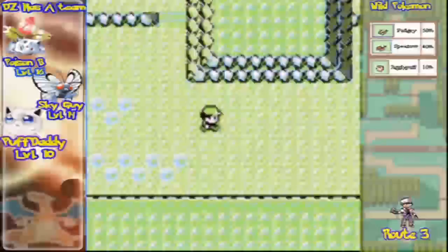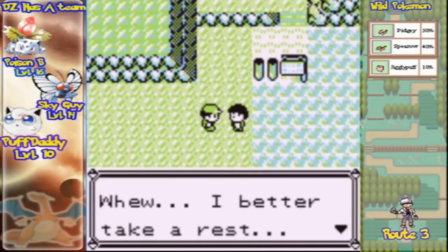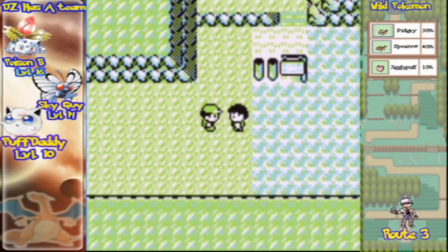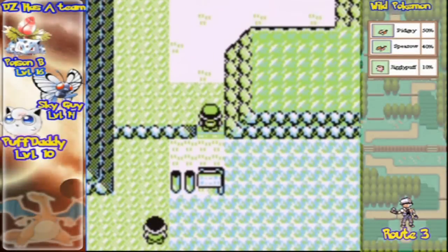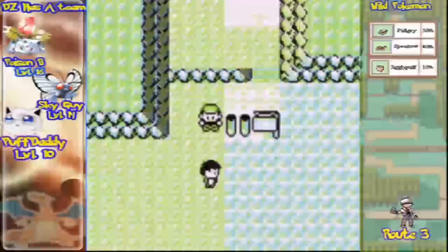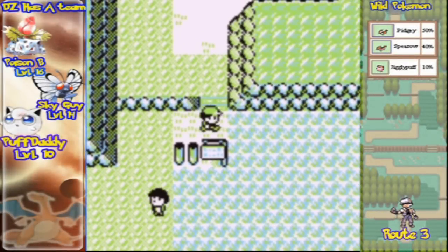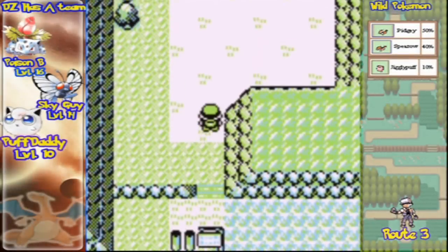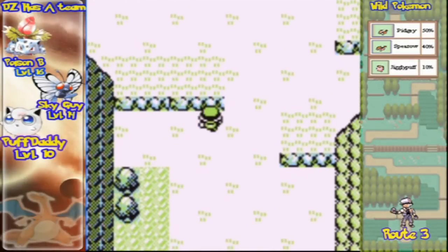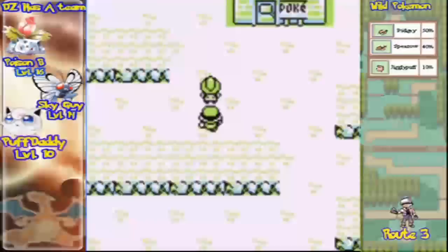Jump off the ledge, and here we have a patch of grass. You would expect me to make fun of him because he can go from Cerulean to here, but this guy actually has flying power. I don't know why he didn't fly up the mountain, but he has flying power to jump on ledges — or he just used the walk-through-walls cheat.